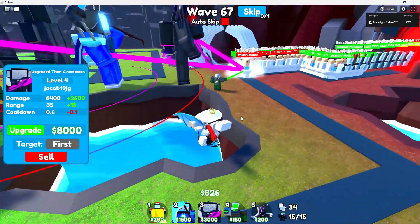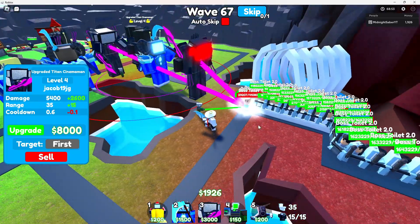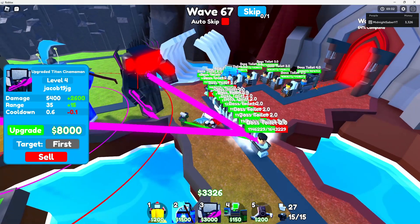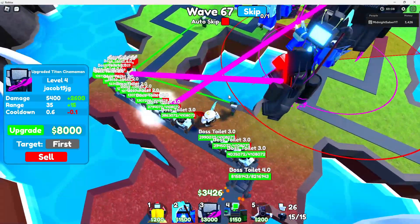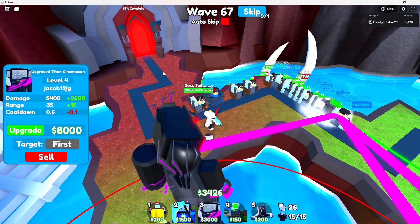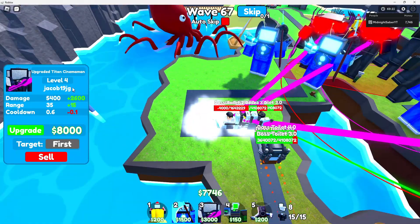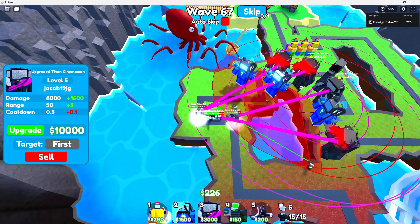And now we have a ton of boss toilets — like 30 of these guys. This is supposed to be a money wave or something, because all there is is literal bosses. I feel like this wave was just meant for money, because we have a 4.0, some 3.0s, a good bit of normal bosses and 2.0s. They're all weak, they give us a ton of money. I don't think this wave is really anything — I think they're just being kind to us and trying to give us a good amount of money. I got it to literally level 4 and 5 with this wave.